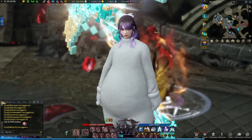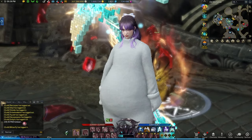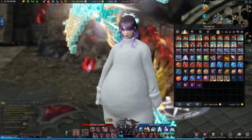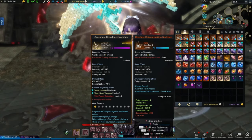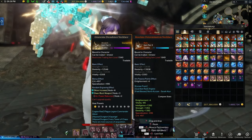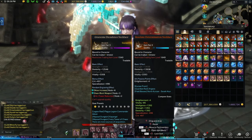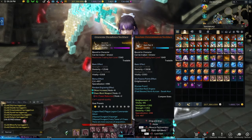Let's start with the basics. You want to save up all accessories that are 67 quality and higher. That should be obvious. Why? They give more points than lower quality accessories. For example, this necklace here gives Enlightenment plus four. A lower quality would give plus three, plus two, whatever it is. There's a specific threshold that you need to reach. Why 67? Ask Smilegate — I'm just the messenger.